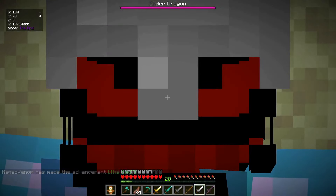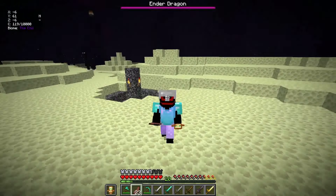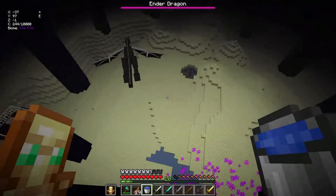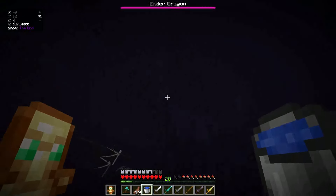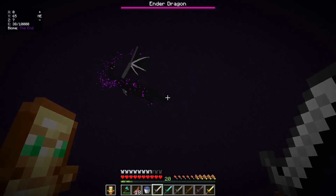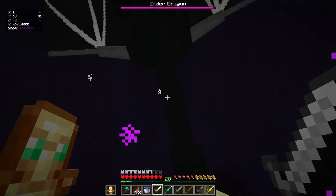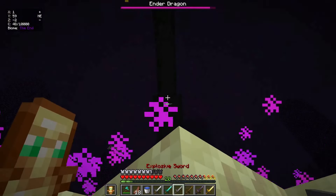Here we are inside the end. There's the ender dragon bar - we are in the middle and there's the ender dragon right there. Now it's time to take down all the end crystals. Boom, all of these end crystals are down. Now the ender dragon has to perch. Let's use the invisible sword - it doesn't seem to affect the ender dragon. What about the lightning sword? That doesn't work either. What about the explosive sword?